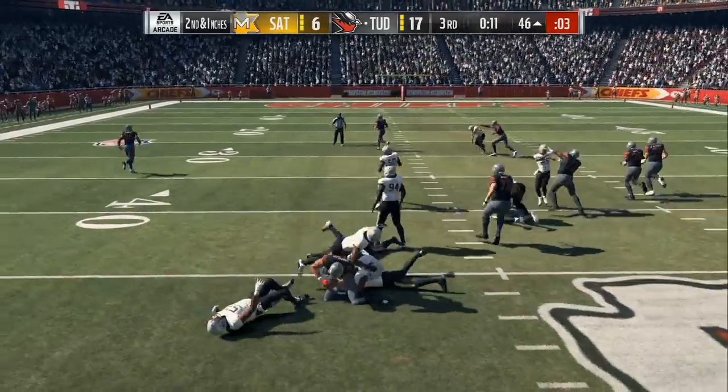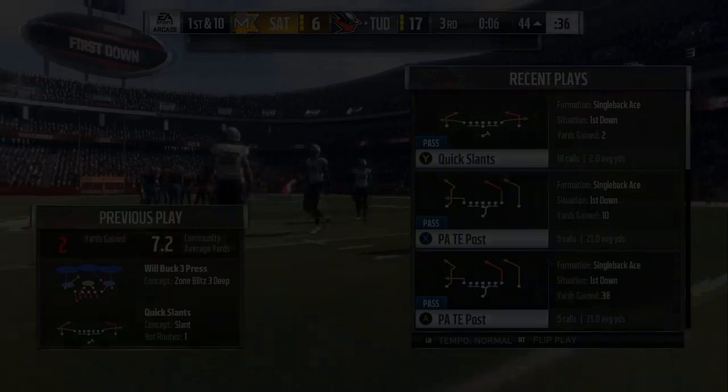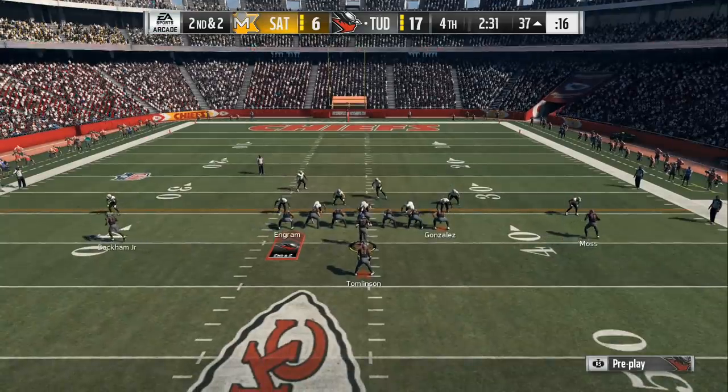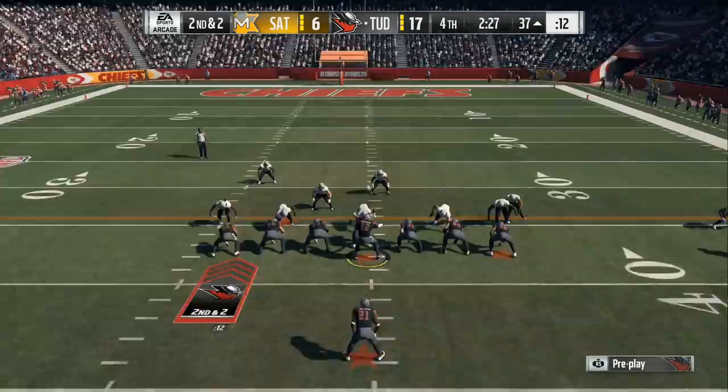You got short passes, you got medium passes, you can pound the rock to the right side and the left side — they won't be able to tell where the ball is going. The play action can come right after a stretch if you get 4 or 5 yards to the left on the stretch and then you come right back with a play action.